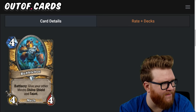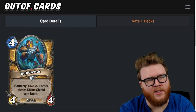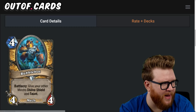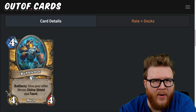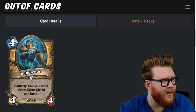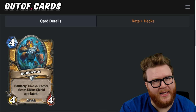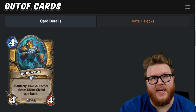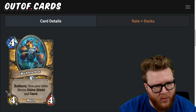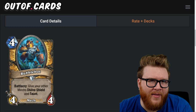Next up is the Bubble Bot, a new Paladin mech — four-mana four-four with battlecry: give your other mechs divine shield and taunt. I have some concerns similar to Stormcoil where it's hard to line up mechs on board, but the stat line is more in line with its cost. It's a turn earlier than similar effects, and it's easier to keep a mech alive on turn three with divine shield going into four, whereas later in the game your opponent has more reactivity.